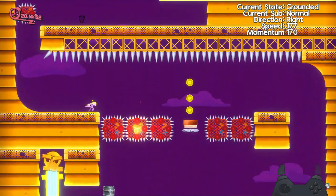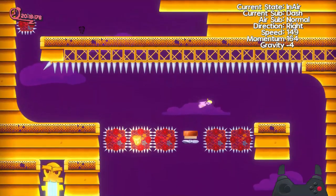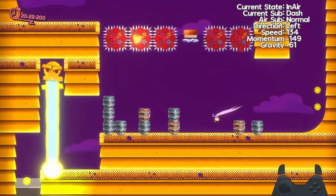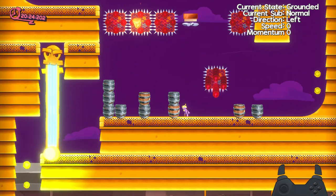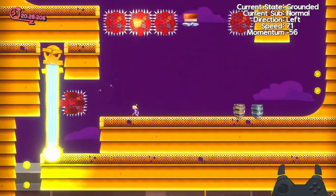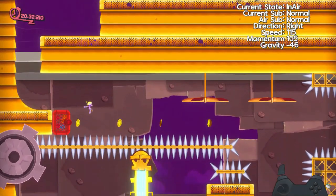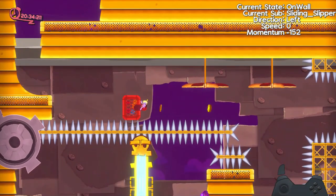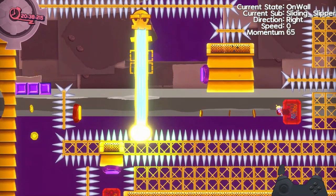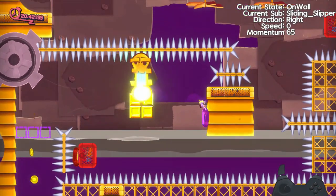The only problem with the spike tileset is that it does not actually fit together with the tileset of the Flying Factory, but this is very easy to solve. The Flying Factory tileset is basic enough that the spikes could just be placed on the edge of a Flying Factory tileset section and they would blend in just fine, because the base of the spikes are the same colour as the Flying Factory. This gives the impression of a clip-on feature to the tileset so they don't look out of place when placed flying in the air through some sections.